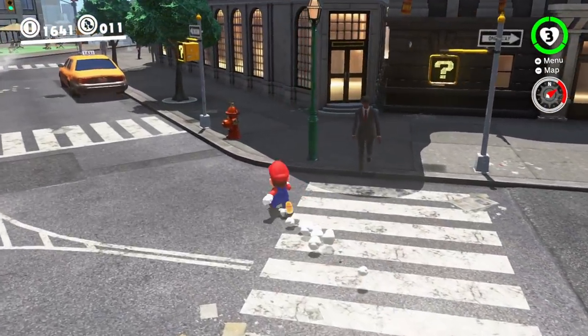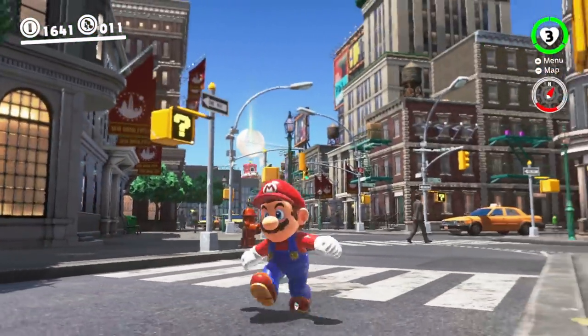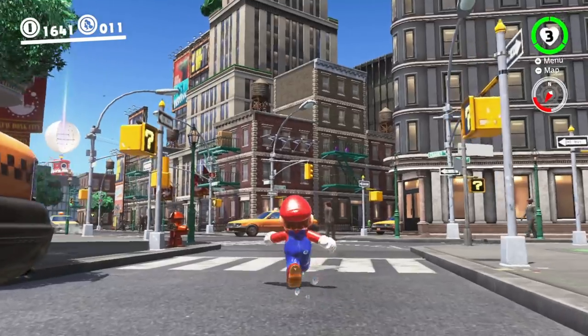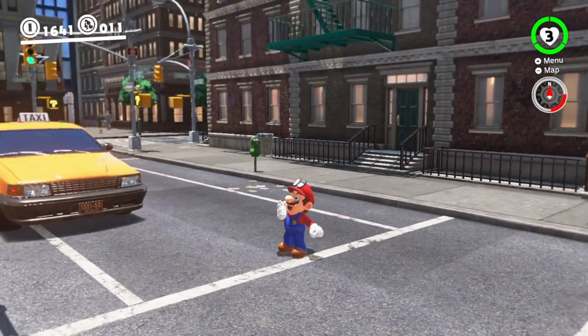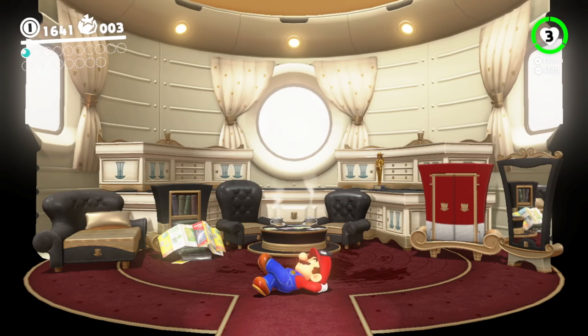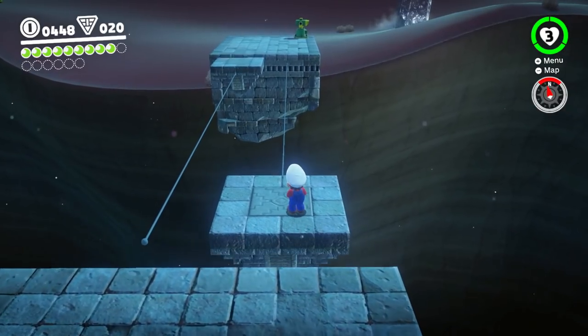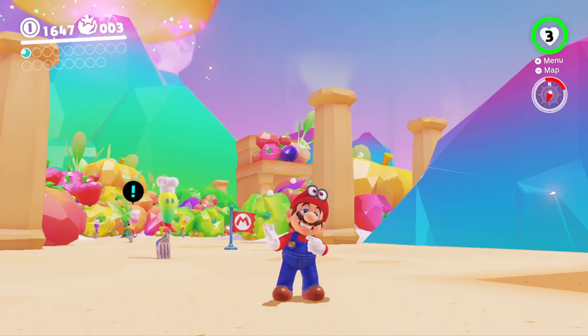Or how about these fire hydrants? Toss your cap at them, they spout water, and now Mario is dripping wet. If you run around a little bit, he'll dry off. You can even block traffic in New Donk City, causing a backup of taxis. Also, if you set the controller down, Mario falls asleep and dreams about pasta. And depending on which environment you're in, he also shivers when he's cold and sweats when he's hot.